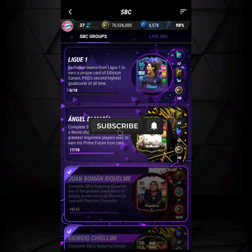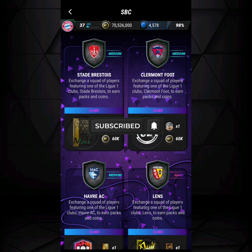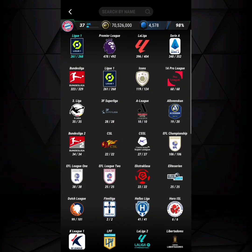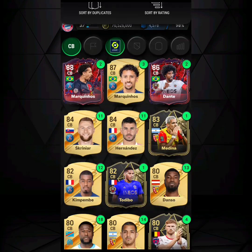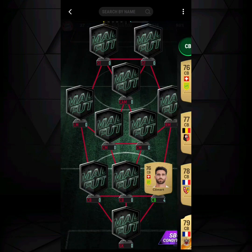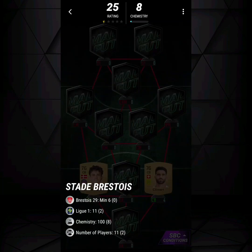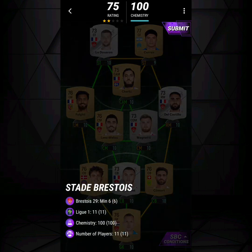Welcome back. Today we're taking a look at the cheapest and easiest way to complete the Ligue 1 SBC solutions. Before we get into it, whenever you're filling in the rest of the Ligue 1 players, go ahead and click on Ligue 1 and make sure you set it to sort by duplicates. This way you'll use the cards that you have the most duplicates of.